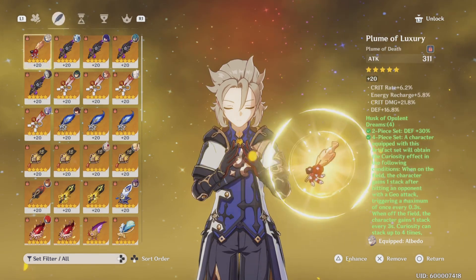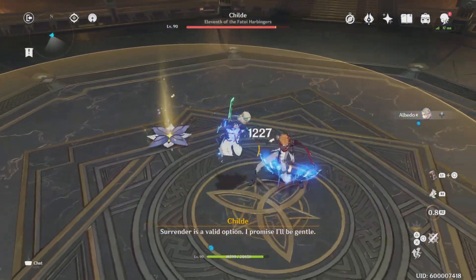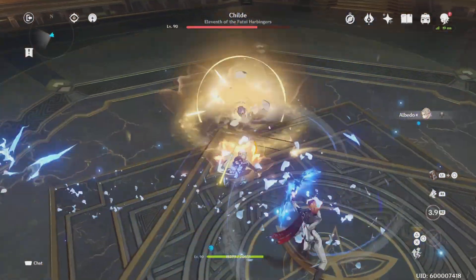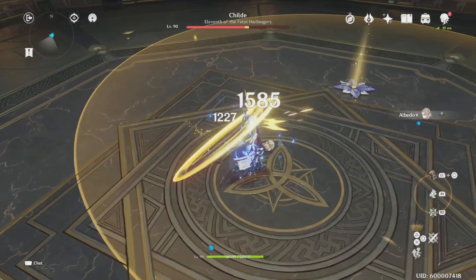It was the Primordial Jade Cutter at level 90 — a level 95 star weapon — versus the level 20 Cinnabar Spindle on Albedo. Me being me, I'm like, you know what, the Jade Cutter is probably going to beat it out by a good bit, but I want to go ahead and test it. You can see the Jade Cutter run here.